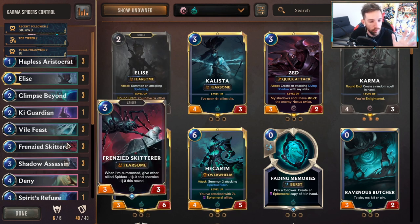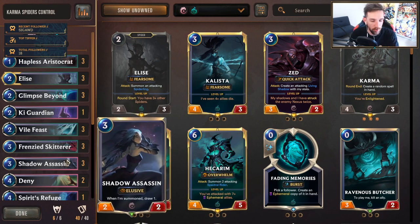Frenzy Skitterer — all around really powerful. At first I wasn't running this card at all. I was actually running the 2-2 that gains a life and towards the end of the game when you're enlightened it becomes a 6-6. Switched over to Frenzy Skitterer, focused purely more on the aggressive side of things in this deck and flowing into Karma if need be. Frenzy Skitterer is really powerful, flexible, and it's a spider. Shadow Assassin — I've said this multiple times in my videos but this card is understated. Three mana 2-2 but powerful effect — drawing cards in Runeterra has limited effects, so a card like this finds a lot of value, and it's elusive, so you cannot complain.